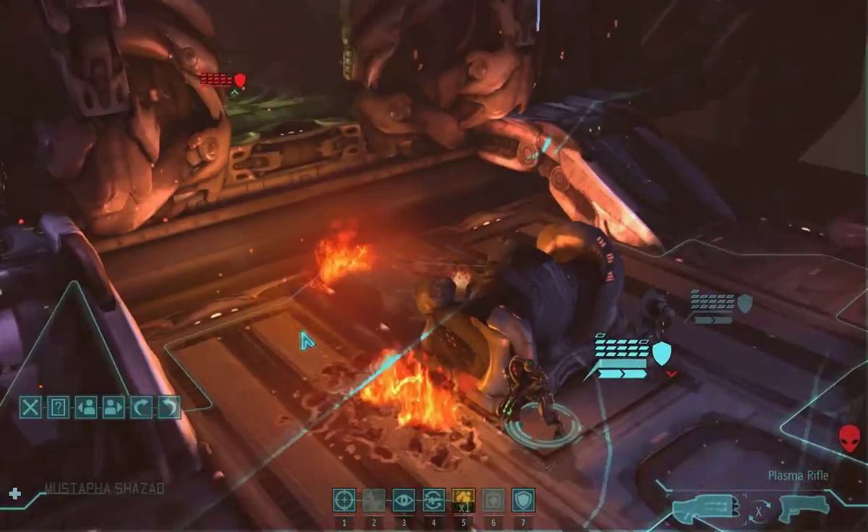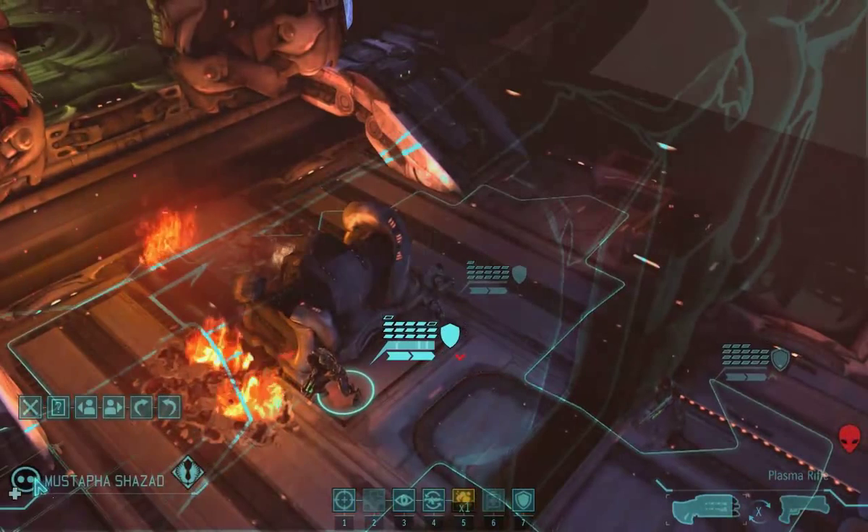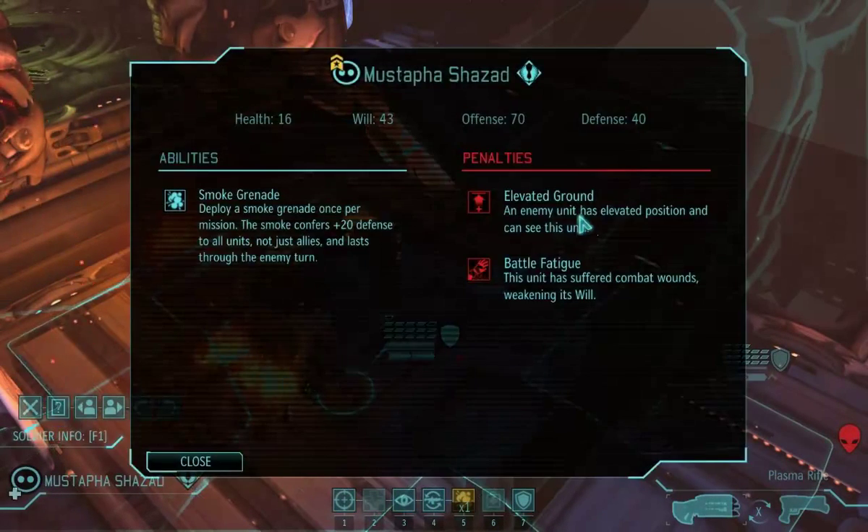10% to hit - you fail. Why do you have that red arrow thing? Elevate the ground, battle fatigue. Okay.